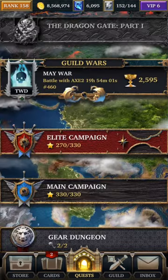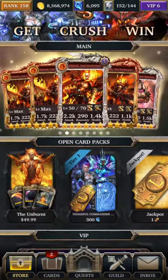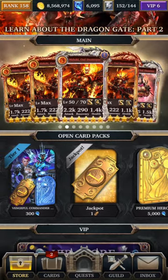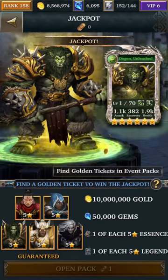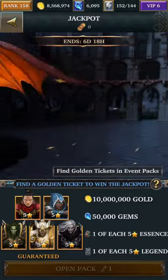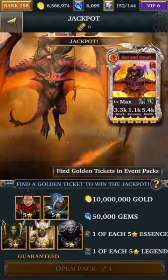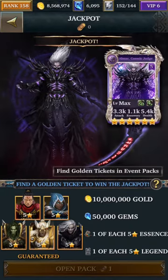The next thing I wanted to show is the store. They introduced this thing called jackpot — for this next event only, any event packs that you open have a chance for you to win a jackpot. So if you open an event pack, there's a chance to get a jackpot token, and then there's a chance to win a bonus of one of each five-star legend, one of each five-star essence, 50,000 gems, and 10 million gold.